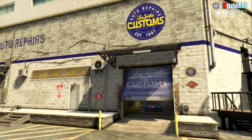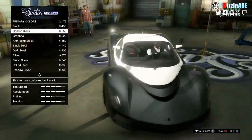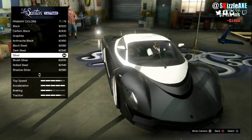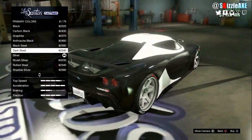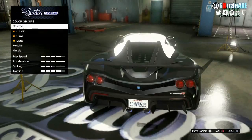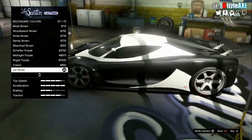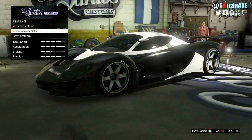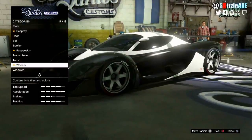Finally, the last paint job I'm gonna show you guys is on the Turismo. Get the base carbon black — I find this a little bit better than the original black. Then head over to pearlescent and pick the silver pearlescent; it will give the black a little bit more shine. For the secondary, ice white is perfect, and we're gonna paint the tires frost white since there is no ice white, and also get white tire smoke.